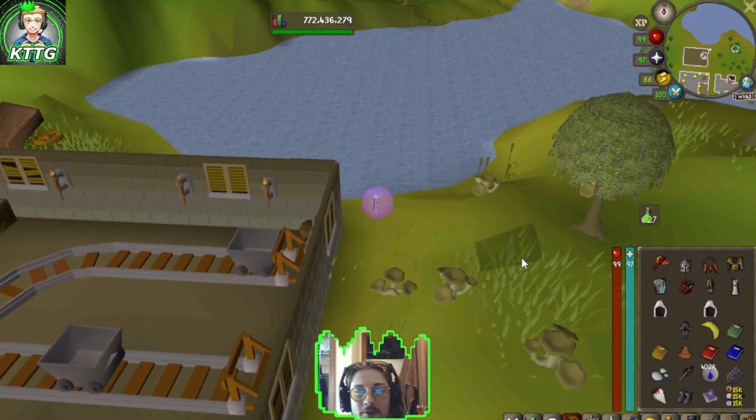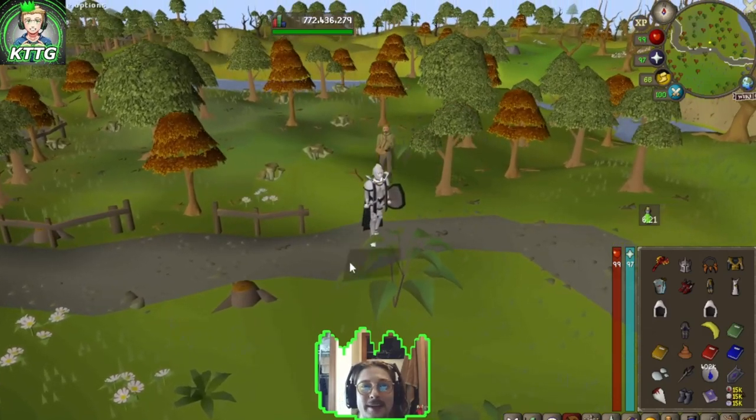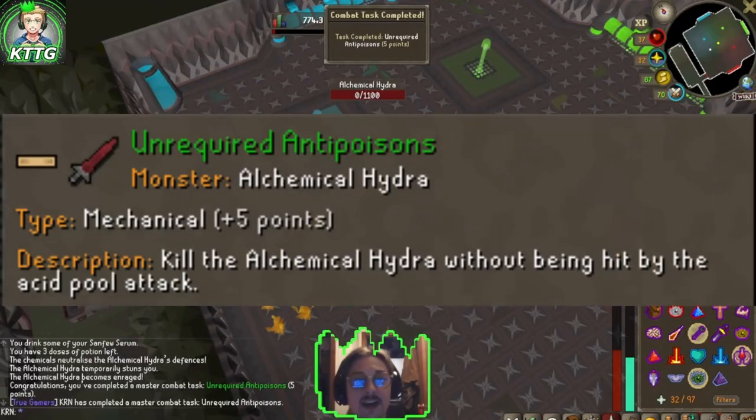The music cape gives you a teleport right to Olaf the Bard, which makes it super nice for doing clue scrolls. That's really going to come in handy from here on out.